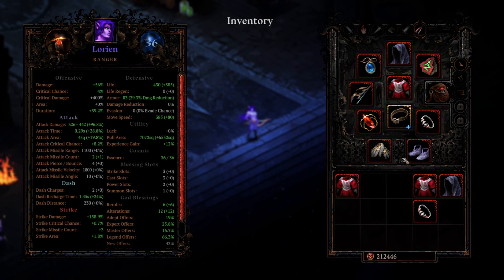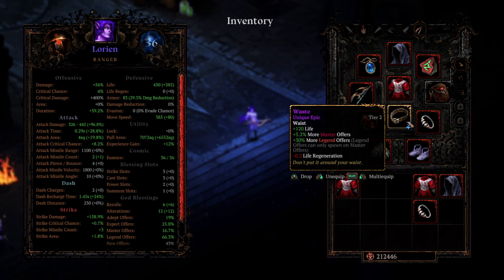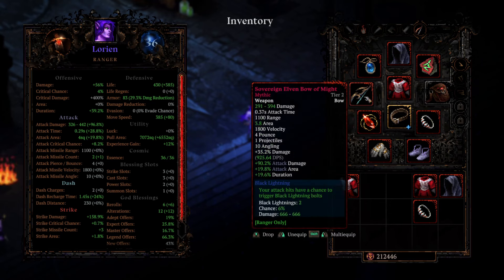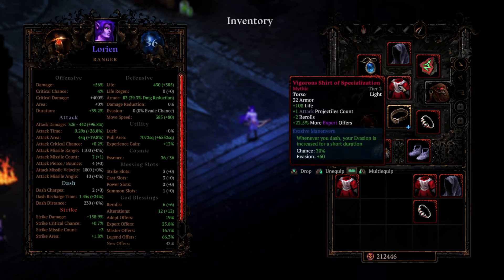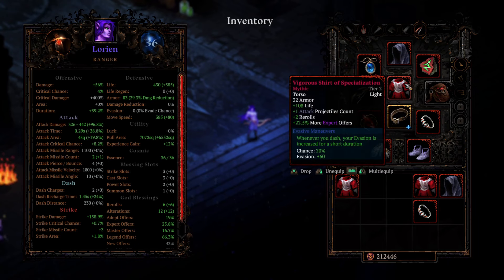What are we doing with the gear? Attack Speed, Crit Chance, Life on the Boots. Going for a bit of Strike Damage and Legend Offers on the ring. Waste for Life, Master, and Legend Offers. The jewel here has Life Regen as well as Attack Crit Chance. Got the Bow on, going for Strike Damage and Strike Projectile Count. I've gone for a plus 2 Strike Projectile Count and Master Offers on our helmet. Going for more Crit Chance and Attack Speed from our Relic. Some Alterations there is nice too. And we've got this one on for the Life and the Attack Projectile Count.